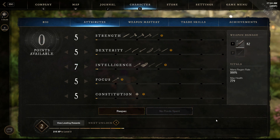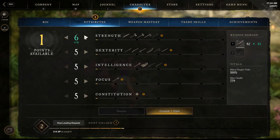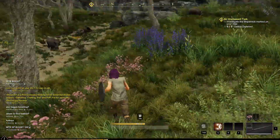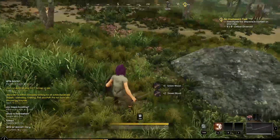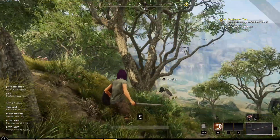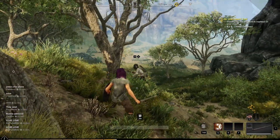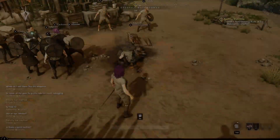The skill system is interesting — as you level up you can put points into strength, dexterity, health, intelligence, and so on. You can reset these as many times as you want until you're level 20, after which it starts costing in-game currency. This is great because in your first 20 levels you can try out various weapons, respec your stats to suit each one, and figure out which weapon you like most before specializing.